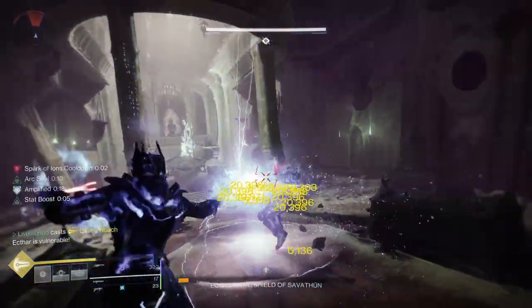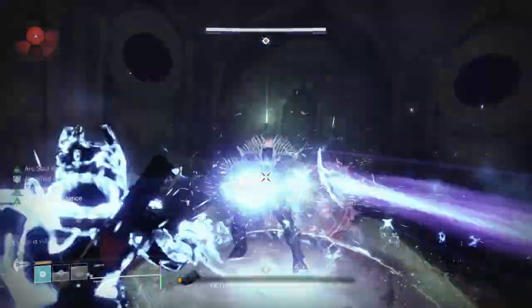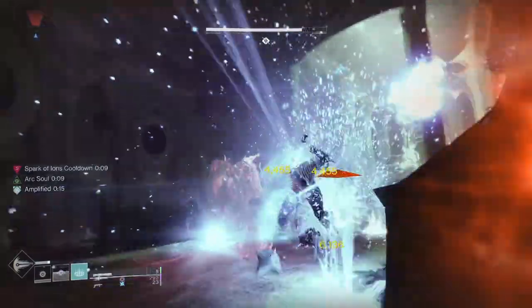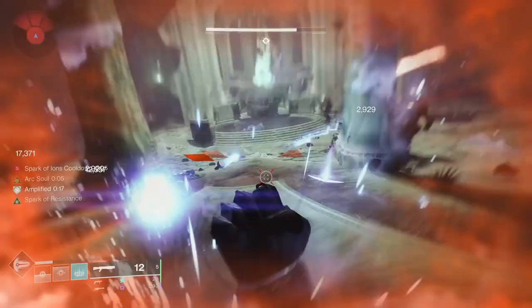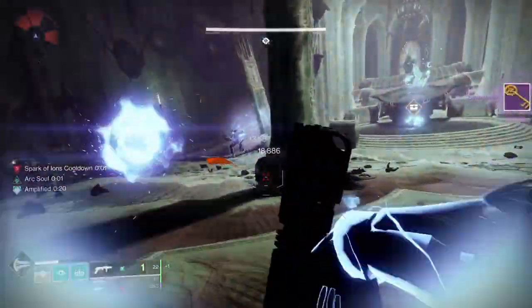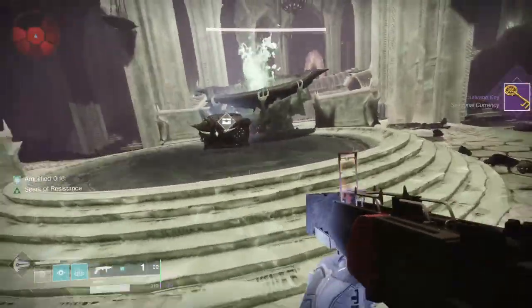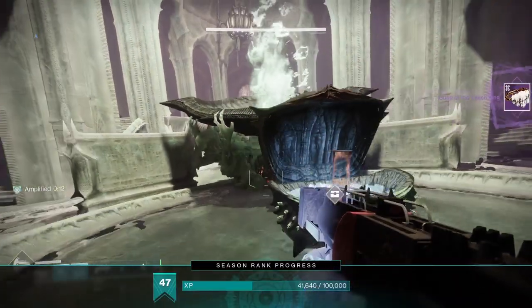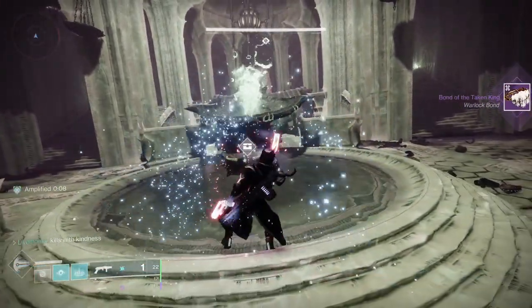Once I've marked Ekthar with the Deterministic Chaos, I'll just come around. That's the great thing about the Warlock - you're in the air, so once you pop your super you can maneuver. When he put his wall up, I just went around the side of it and kept hitting him with the super. The great thing about Chaos Reach is it stays active for quite some time. The longer you hit the boss, you're also jolting him, so it's big damage.